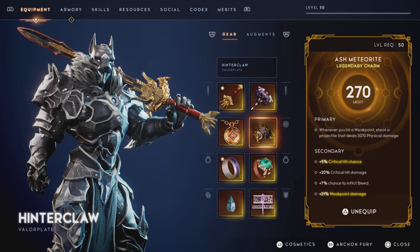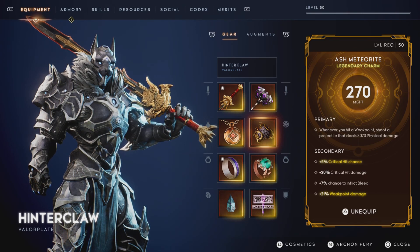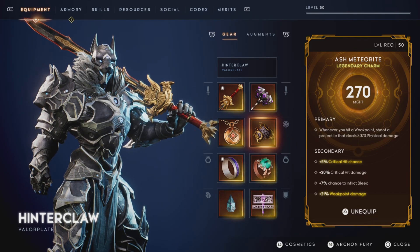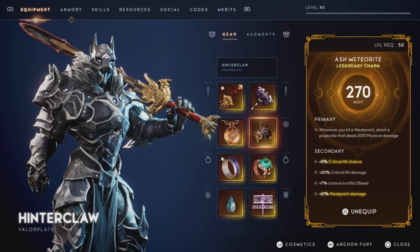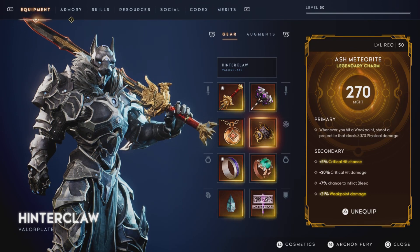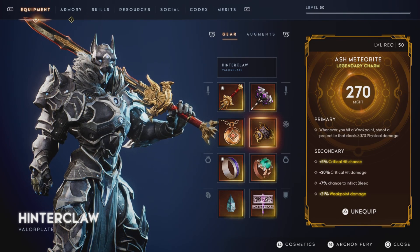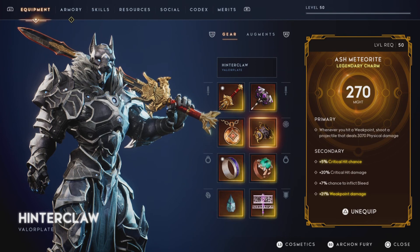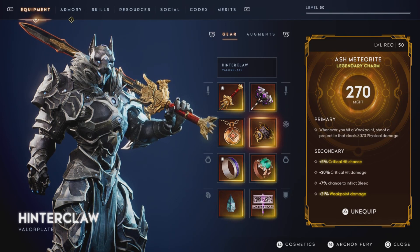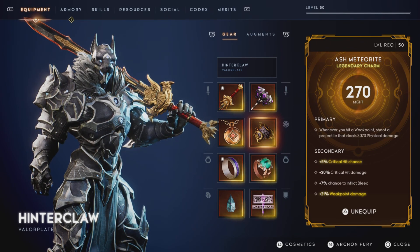Next up, my Ash Meteorite. In order for it to be considered god tier, it needs to be over 3000 physical damage on that projectile. Starting off, we got 5% critical hit chance, 20% critical hit damage, 7% chance to inflict bleed, and then with the Master's ability, 21% weak point damage. There is nothing wrong with that.